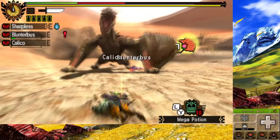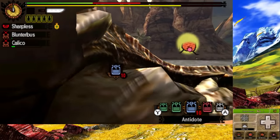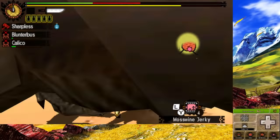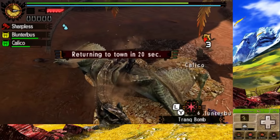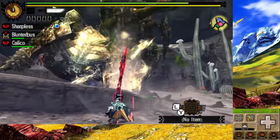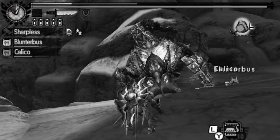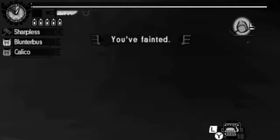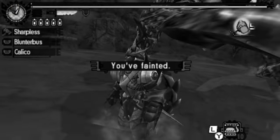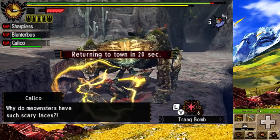After that, we hunt Brute Tigrex, and even though his roars are so awesome, he was doing so much damage that I was considering farming for more armor spheres. But after our third attempt, we managed to take it down. Next was Desert Seltas Queen, and I gotta say, she wasn't very hard for my first time fighting her. Although she did run me over Deja Vu style. But other than that, it was smooth sailing.